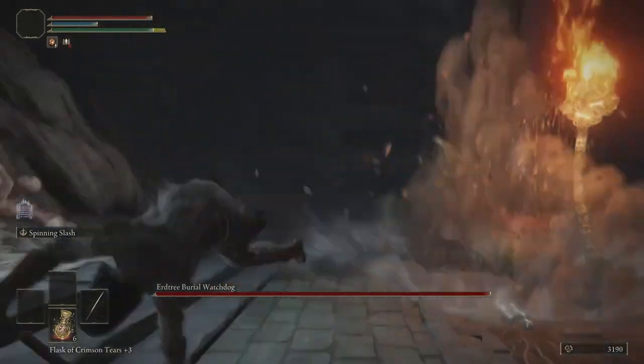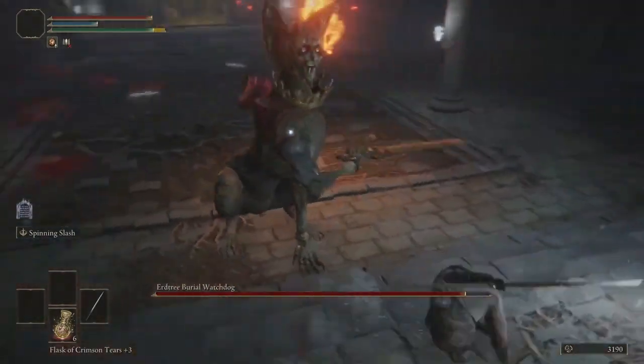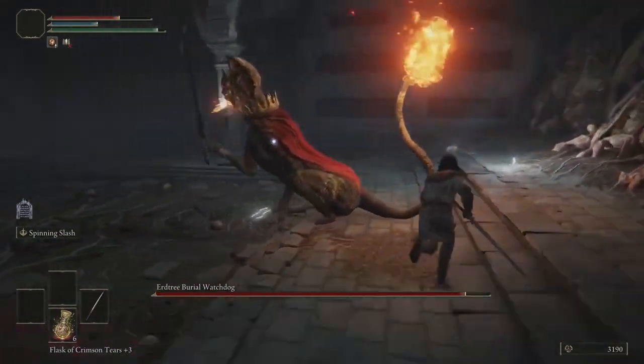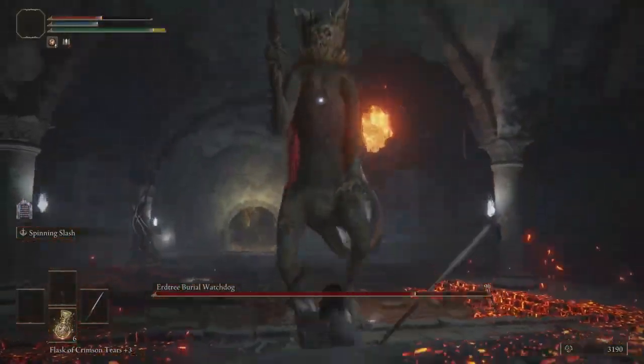When he does his slam, roll at the last possible second because that will have an aftershock. When we're behind him, he's going to do a quick swipe — that's the only thing we have to worry about back there. He'll also slam his tail down. When he starts breathing fire, you can get a couple of free hits on him, but be prepared to sprint around him because he will turn around quickly.